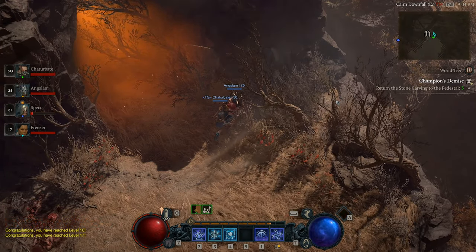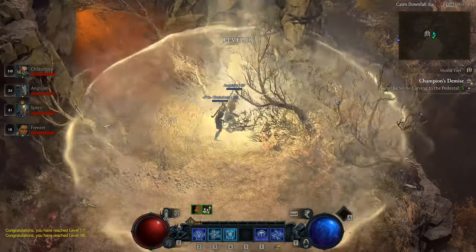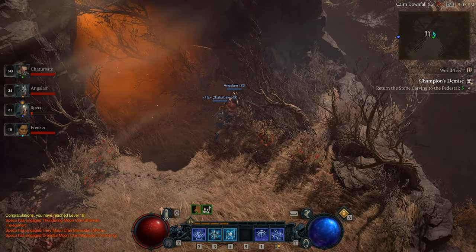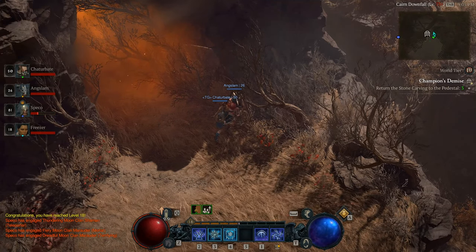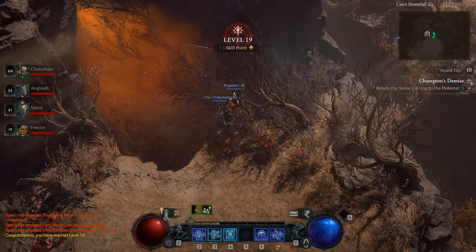But when you're doing this as a boost, depending on how many people you have boosting, just have the people being boosted chill at the front and AFK. The high-level characters run through and clear all the lanes. Then you guys reset the dungeon. Since you're in a group, have the group leader leave first, everybody else drops group, the group leader re-invites, it'll teleport you all outside of the dungeon, you all re-enter, rinse and repeat.